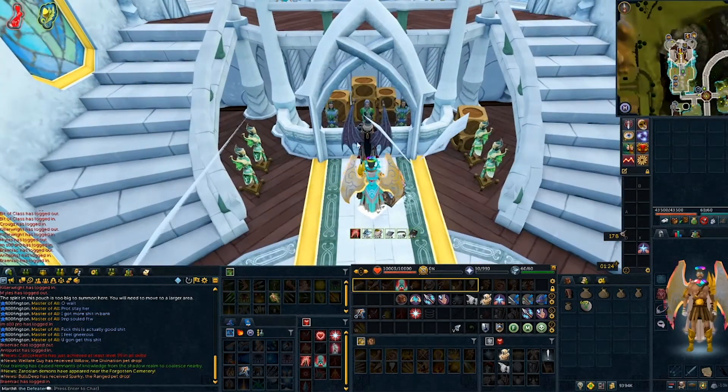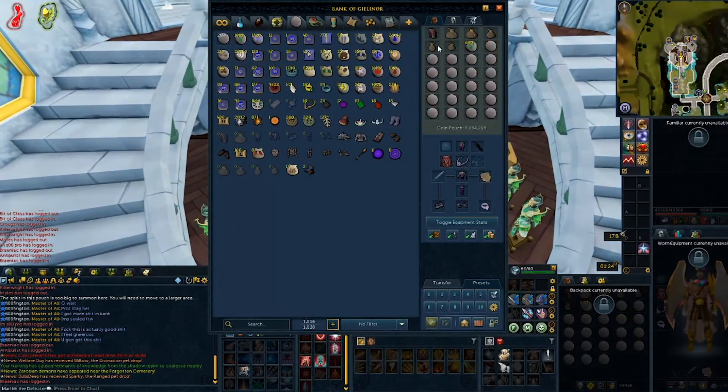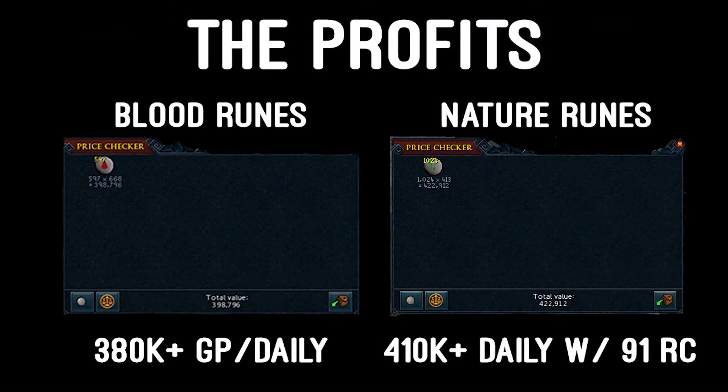Then rinse and repeat two more times to use up all of your daily teleports, or repeat this process if you have the Wicked Hood teleport tokens and make all the GP you want. Once we finish up our daily run, if we price check the loot, you can see from the blood runes we made roughly 388k and from the nature runes about 422k. This literally took about 3-5 minutes depending on your speed, which is definitely a quick and consistent money making method that can be added into your daily routine pretty seamlessly.